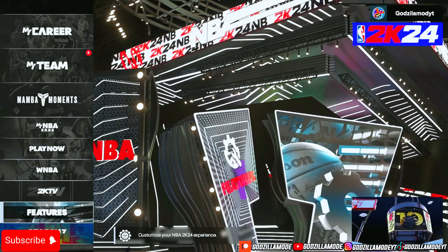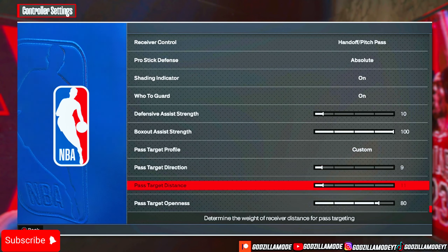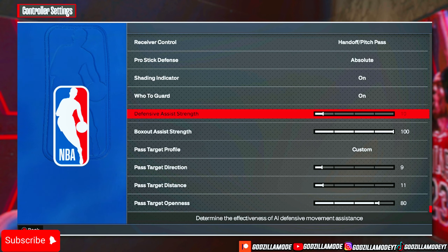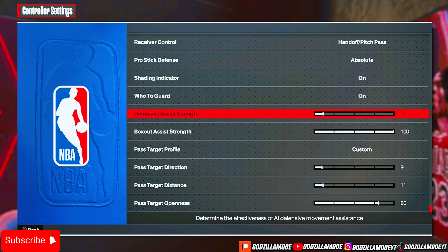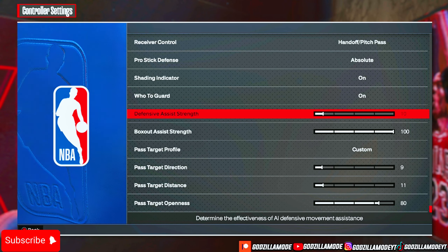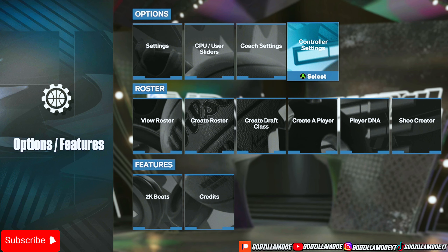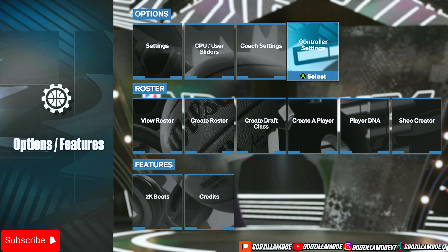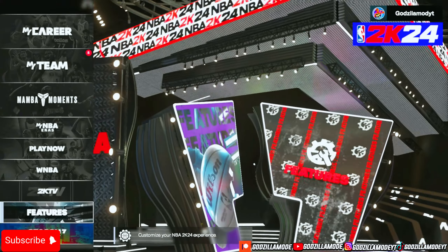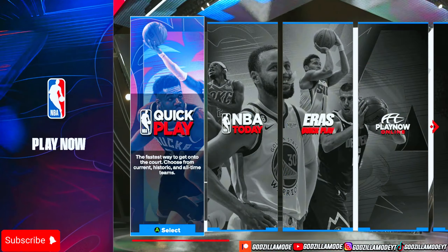For the on-ball settings, go to Features then Assist Controller Settings. See this Defense Assist Strength right here — you want this at 10, no higher than 15, but personally I say 0 to 10. The reason you don't want it high is because this boosts the CPU to help you play defense, and you don't want that. When you're trying to guard someone one-on-one on a pick, the CPU conflicts with your input and your player will slide, which is horrible for on-ball defense.